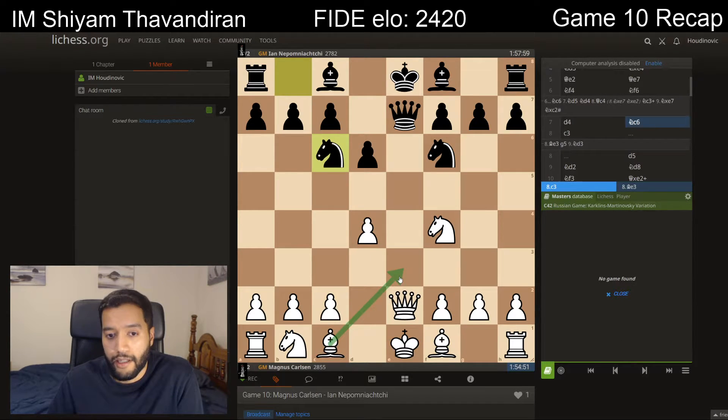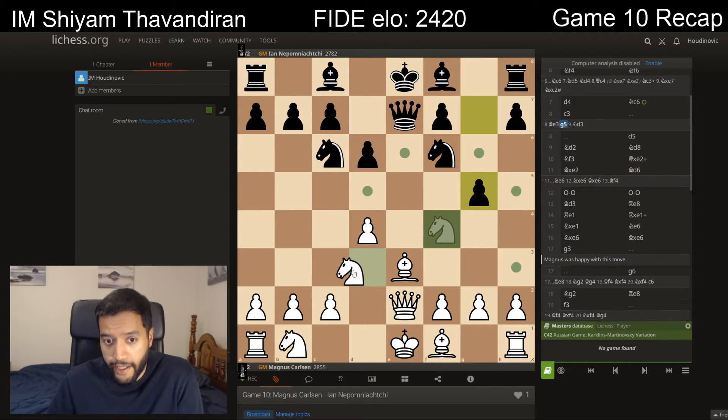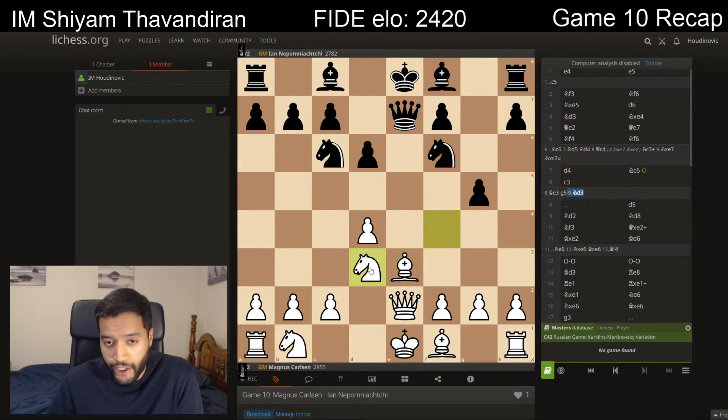This actually allowed white to keep queens on the board with bishop e3, and after g5, knight d3, we get an extremely double-edged position. But certainly Nepo's team would have analyzed it deeply, and it fits their match situation — as we talked about, he needs to start getting wins.